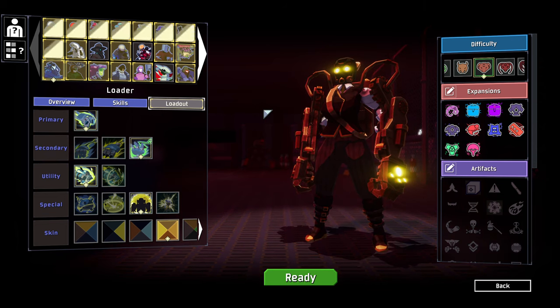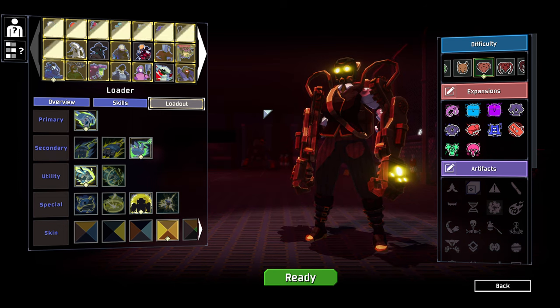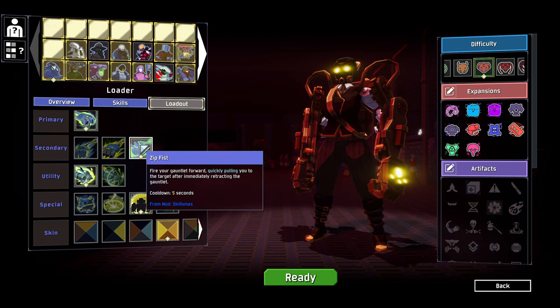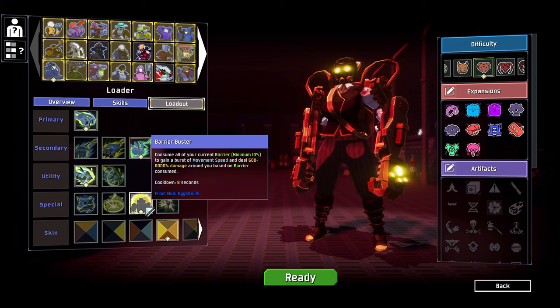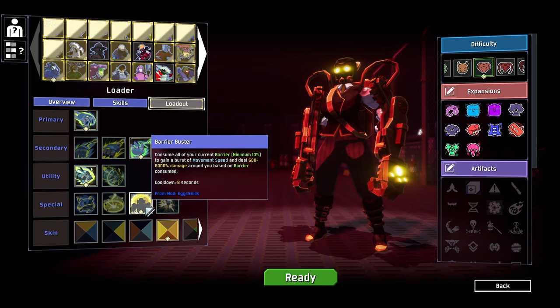Hello everybody and welcome back to some more Risk of Rain 2 modded. We're jumping in again. This time we're going as the good old classic Loader, but look at this beautiful skin we've got here. We've also got a few modded skills — we've got the Zip Fist, which is going to fire our gauntlet and quickly pull us towards the target immediately after. And we've got the Barrier Buster, which is going to consume all of our current barrier and gain a movement speed boost and deal damage around us based on the amount of barrier consumed.